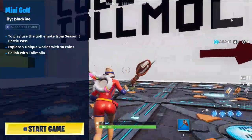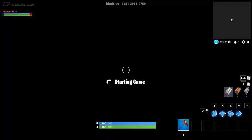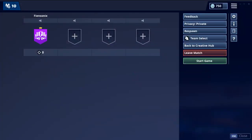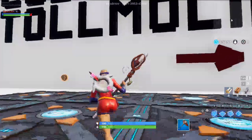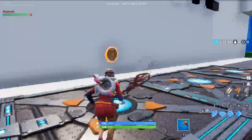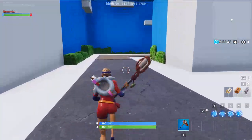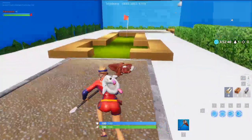This one here — wow, pretty cool. Alright, let's see what this one requires. It requires the actual golfing mode. I'm kind of curious what this is going to do. Just give me a second. Alright, let's see what this does. I guess this requires you to go collect coins. The code is Bluedrive: 3851-3953-4759. We're going to need the golfing mode.